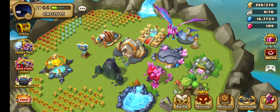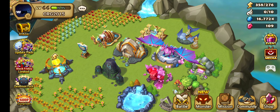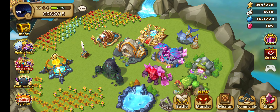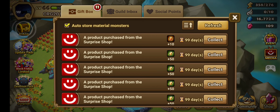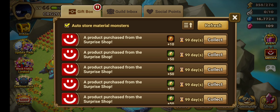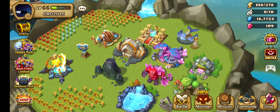Welcome everybody. This is another short video. When you level up to level 100, there are some things you need to watch out for. A lot of people already know this, but sometimes we forget: when you level up, the energy and the arena wings fill up to the cap.